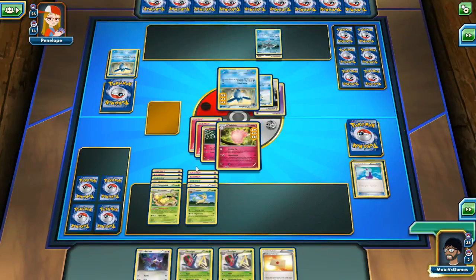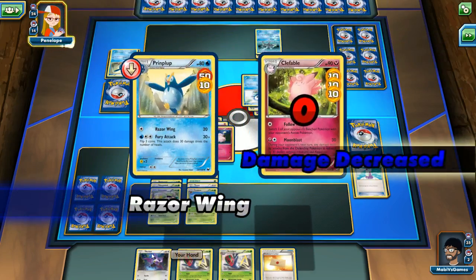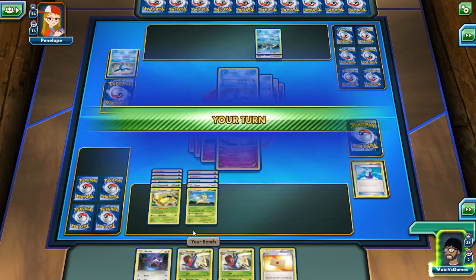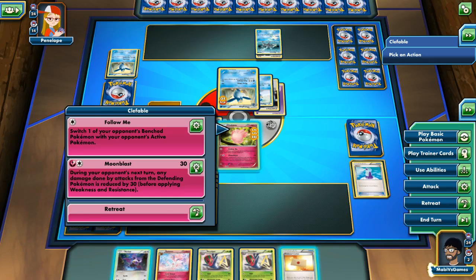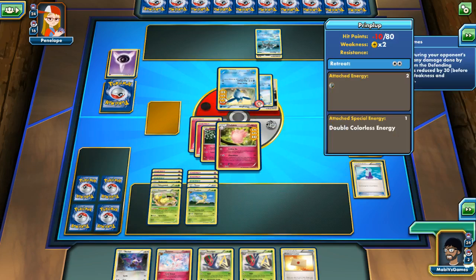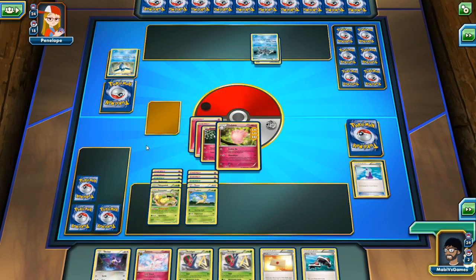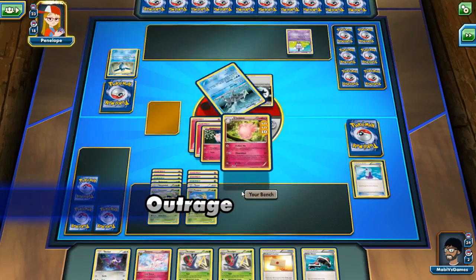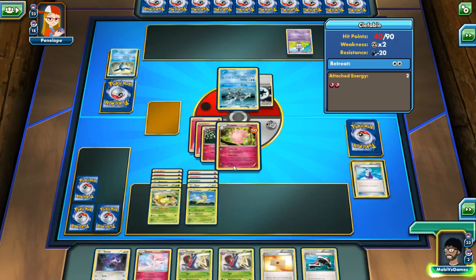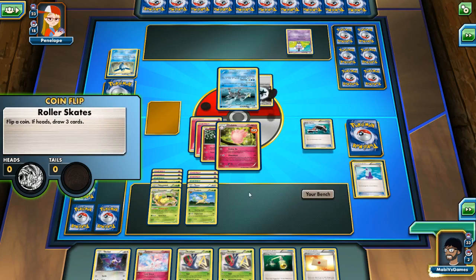I'm going to hold on to Noibat. If we get the Maintenance card, we can throw away an Accelgor or Noibat to draw one more card — well, it's shuffling it back into your deck. Prinplup is getting knocked out. We're doing really well. We got another Kyurem card. It'll be able to use Outrage, which is going to do a good amount of damage. So we're getting to the point where some crazy stuff might just happen.